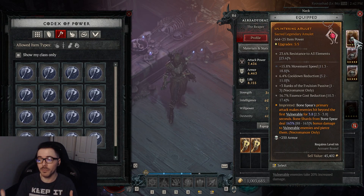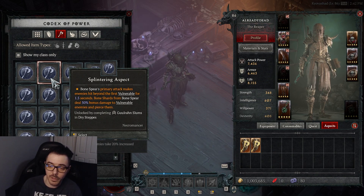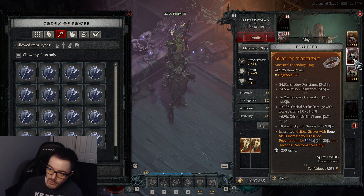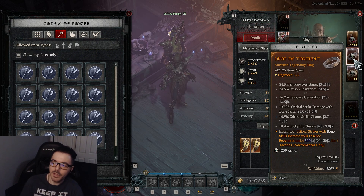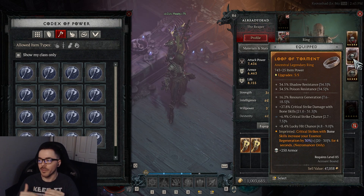The Splintering Aspect — complete Goal Realm Slums and Dry Steps to get it easily. For rings, look for resource generation or resource reduction, critical strike damage with bone skills, and critical strike chance. The first ring's aspect: critical strikes with bone skills increase your essence generation by 30%. Both my rings have resource generation — I wanted a balance of generation and reduction. If I run low on essence, I do some Bone Splinter attacks and easily get it back.